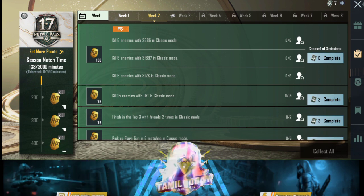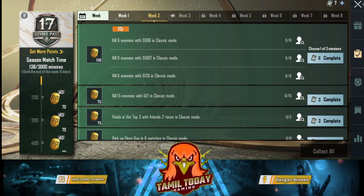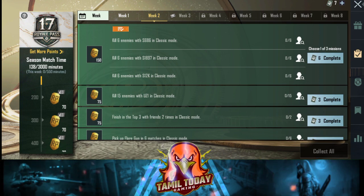Here are the Week 2 missions. The first mission is: kill six enemies with the S686 in classic mode. The S686 is a shotgun. The classic mode match is where you need to get those kills.